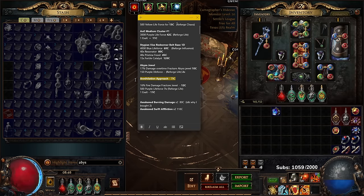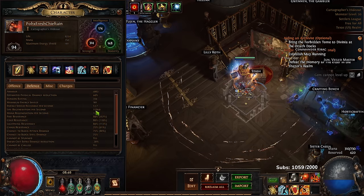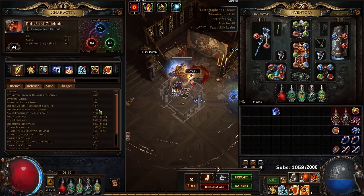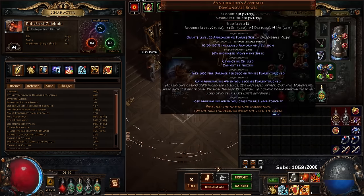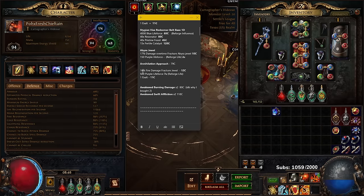I bought annihilation approach boots for 79 chaos, but I think it's a little too early to be running them. My life regen is terrible right now, so we're probably going to drop them until later.